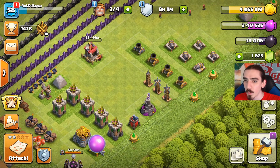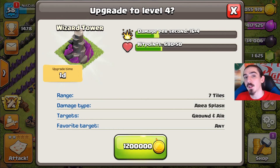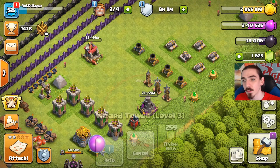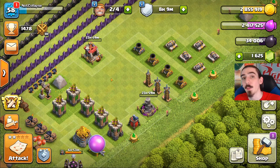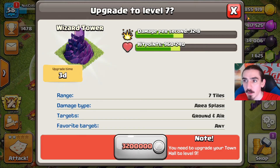With our gold, we want to continue upgrading the wizard tower - we've got to get it to level 6. This is another one-day upgrade for 1.2 million gold. Kaboom! That's going to level 4 now, then we need level 5 and level 6. We can verify over here that it's got to go to level 6, so there's still a little bit of work to do.